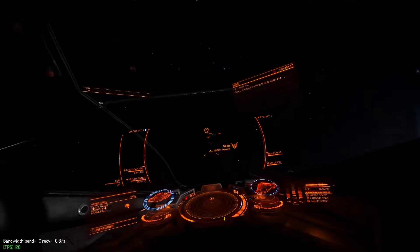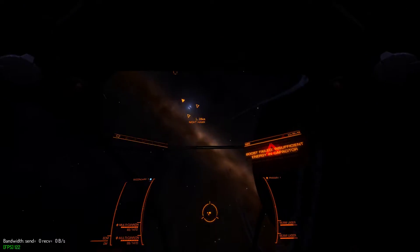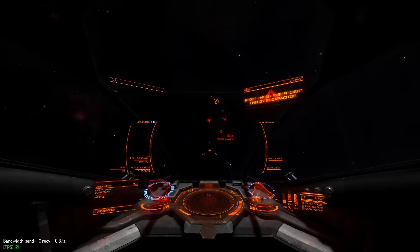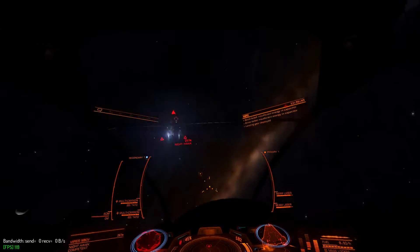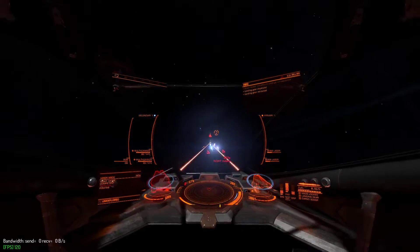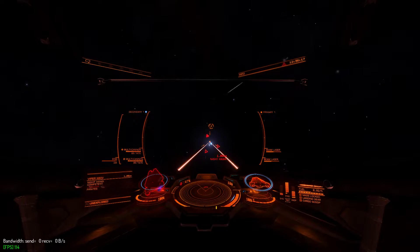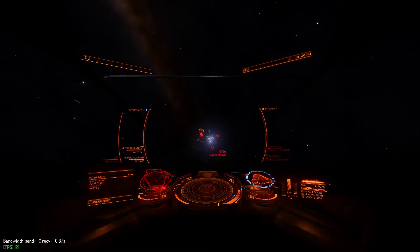So now we've got a Viper Mark IV. The Viper Mark IV is not as fast, but it has better lateral and vertical thrusters, which potentially makes it a much more agile opponent in many scenarios than the Viper Mark III I'm flying in this demonstration. It's not only slightly more agile with the vertical and lateral thrusters, but also has more armor and fitting capability.